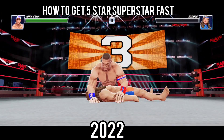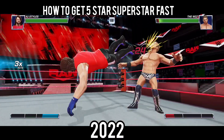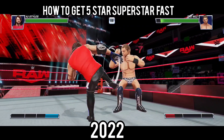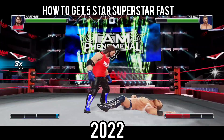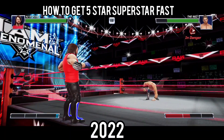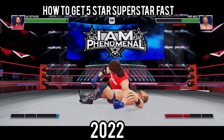The first way you can get 5-star superstars is by collecting 5-star superstar keys. There are plenty of ways of getting 5-star keys. One is to play ultra events — play ultra and special events so that you can collect as many 5-star keys as you possibly can. Once you get to 7,500, you can open a 5-star loot case.